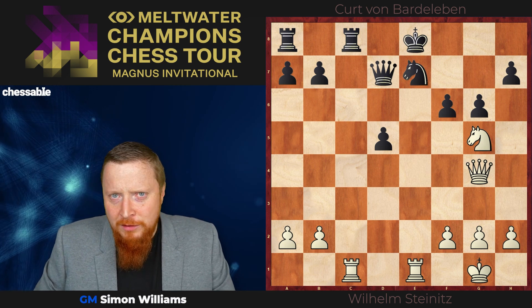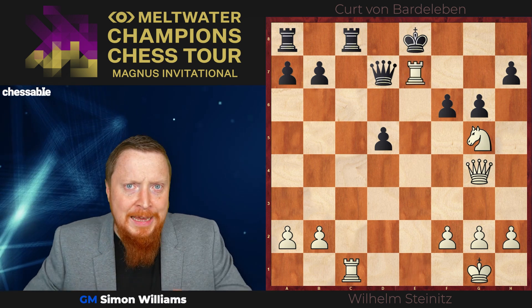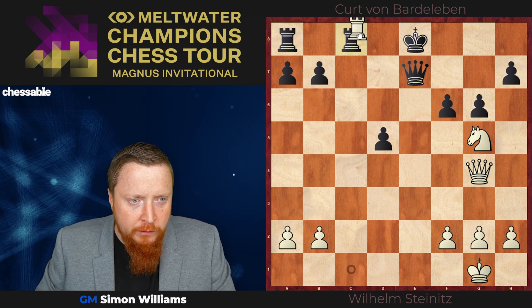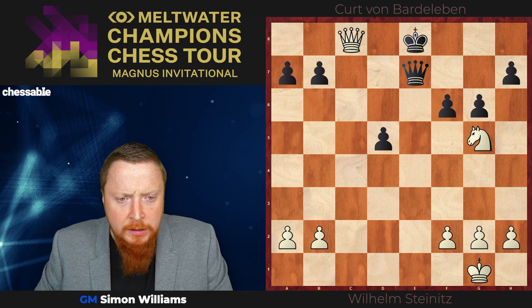So what is the finish? Rook takes e7. The kind of move you should be looking for: a check, a capture, a forcing move. The queen can't take this one because c8 does drop, and White is simply a piece up here — the extra knight.